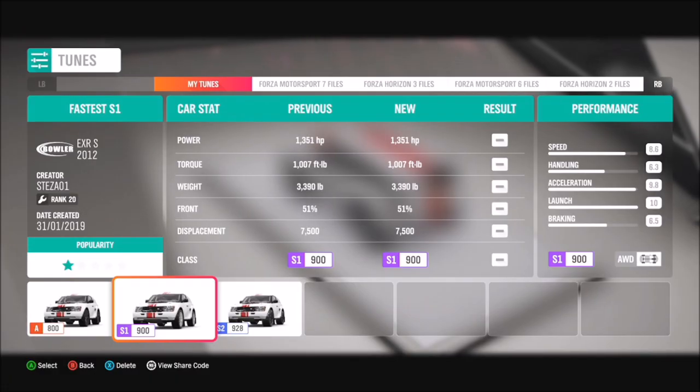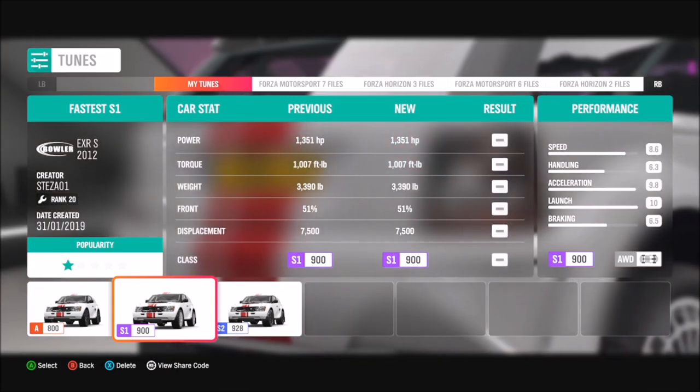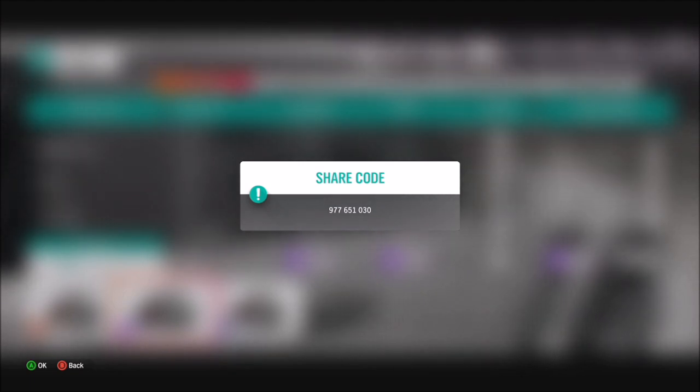It's called Fastest S1. I recommend using this one because it's the one I use the majority of the time with the Bowler. It's not too overpowered — it's still got 1300 brake horsepower — but it's actually a really easy tune to use and it should help you throughout all of the challenges.